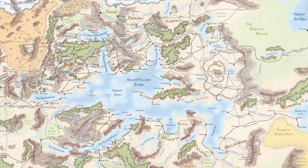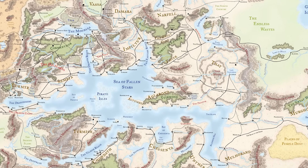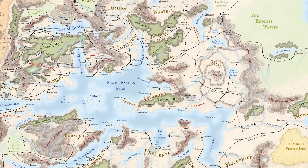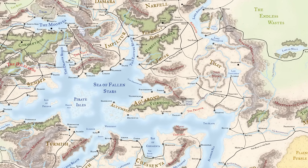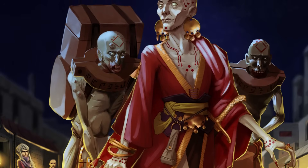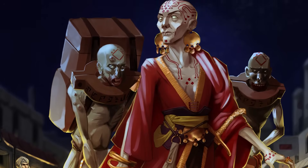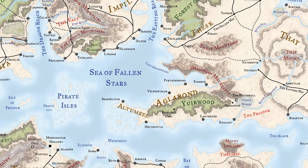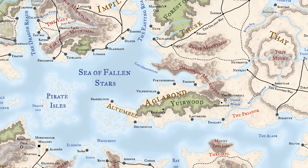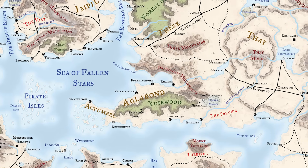These cities are mostly all human, but with a healthy minority of urban half-elves that keep the peace between the cities and the nomadic half-elves of the forest. Aglarond is awfully close to Thay, and is in fact one of Thay's greatest enemies. If a country could be a villain, Thay would be one of the greater villains in the Forgotten Realms. It is this kingdom that helps keep Thay at bay and prevents them from expanding further into the west.